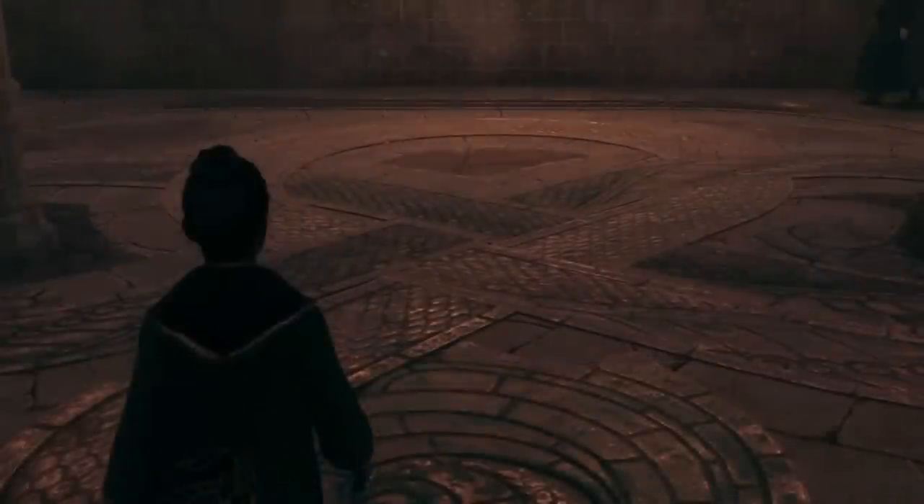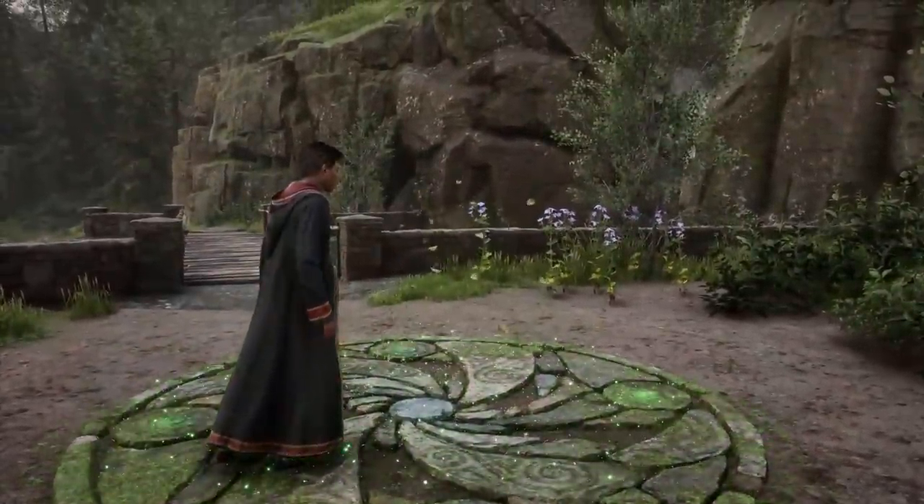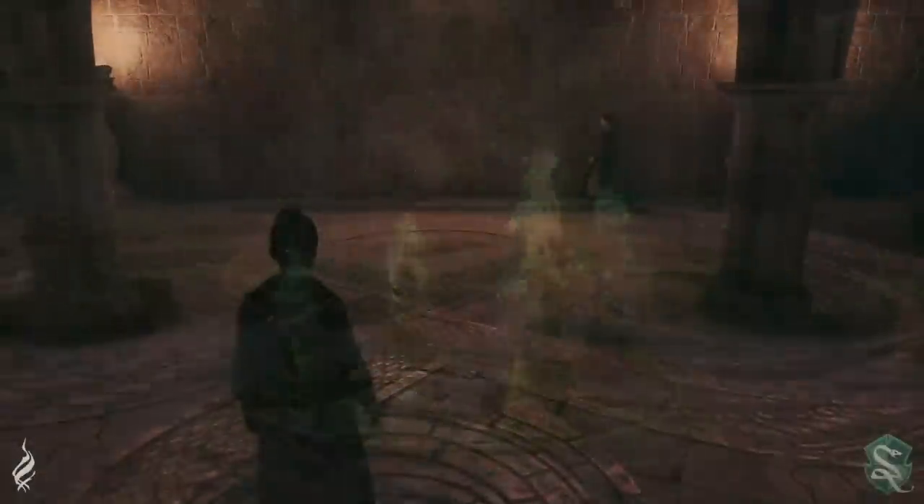The pattern on the ground is almost like a marking — an indicator to Slytherins that here's your common room — because it's very inconspicuous. Other students may pass by this area and have no idea that that is the entrance to the common room right there. The pattern here at the bottom looks a little bit like the Merlin puzzles that we saw. And it would certainly fit, because Merlin was, in fact, a Slytherin in the world of Harry Potter.